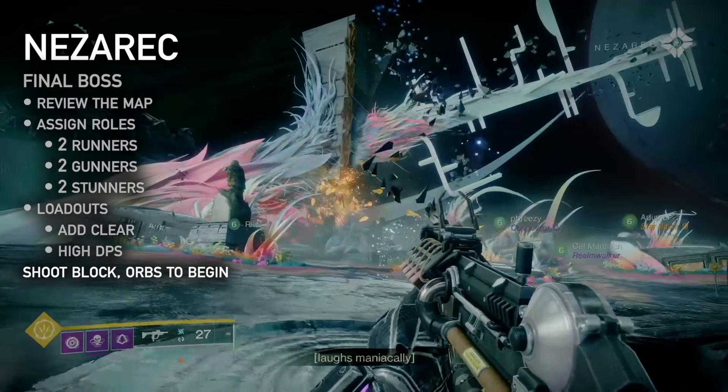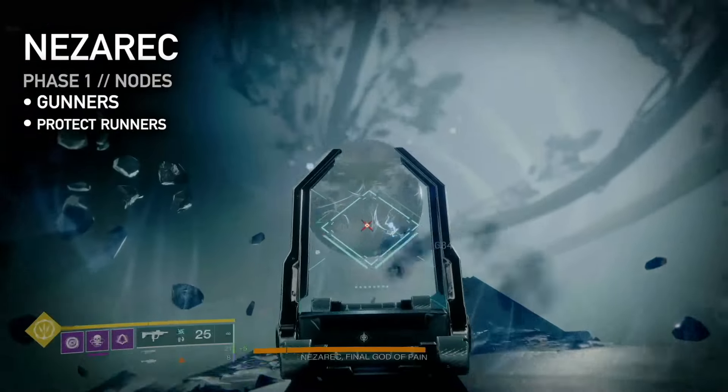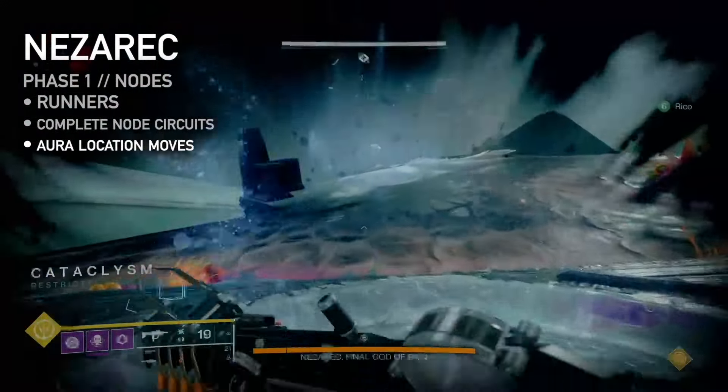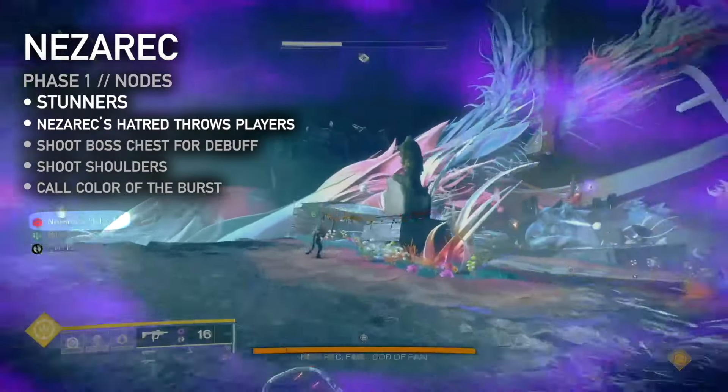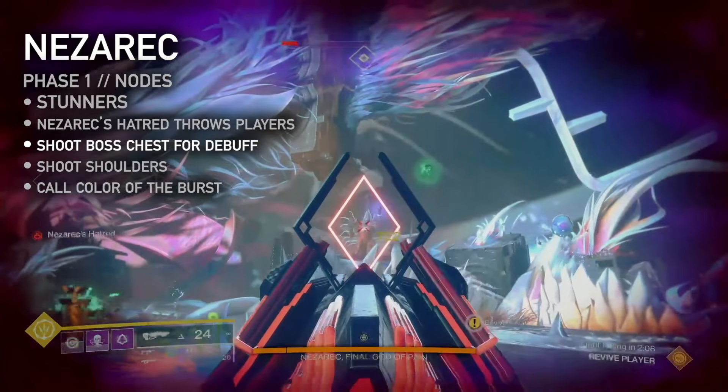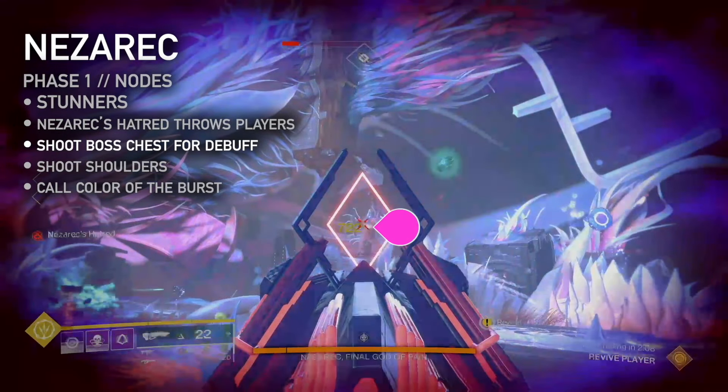Shoot the glowing objects in the front or the starting orbs to begin. Phase 1: gunners clear adds. Runners complete the light and dark node circuits beginning by the start. After the fourth node is active, the aura will appear further down the circuit. Random players will receive Nezarec's hatred, which throws him in the air, damaging them. Stunners, shoot Nezarec's chest to take the hatred debuff — which now has a timer — to remove it from the others.